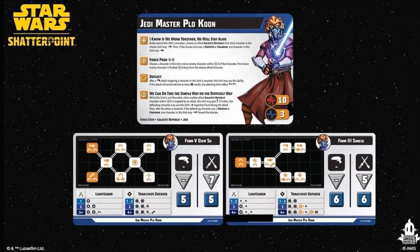Plo Koon also has Force Push, Deflect, and an innate ability called 'We Can Do This the Simple Way or the Difficult Way': while this unit is not wounded, when another allied Republic character within range 3 is targeted by an attack, this unit may gain the exposed condition — if it does, the defending character may use this unit's expertise defense shot during the attack, and if the defending character was a trooper or padawan, one character in this unit may dash towards the attacker.